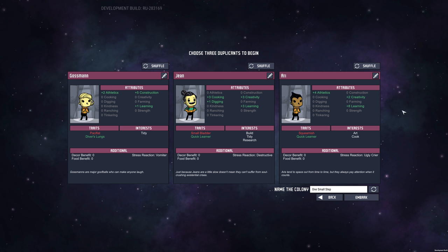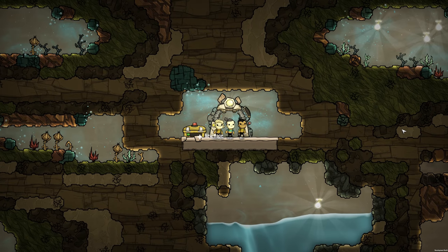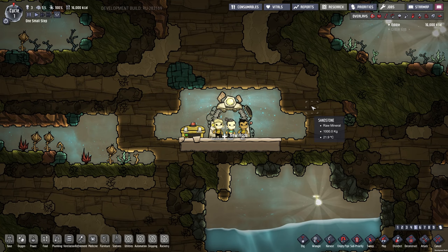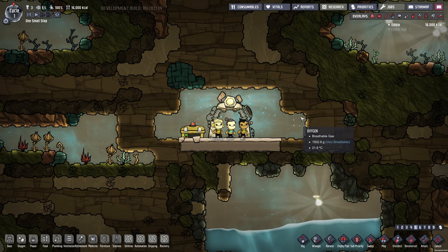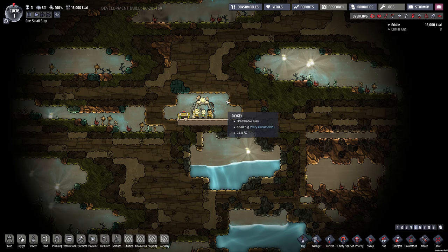These are my starting dupes. I'm starting with regular difficulty and I'll show you the map seed in a sec — I'll also put the map seed in the description. In this playthrough, unlike past playthroughs where I showed everything, because this is going to take a long time to get to the end game stuff, I'll probably skip ahead when the dupes go and build a lot of stuff.